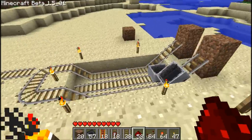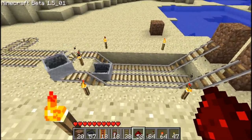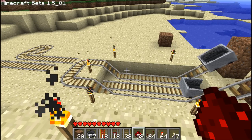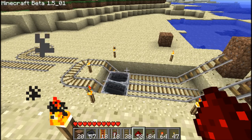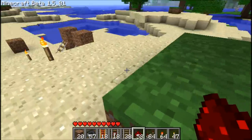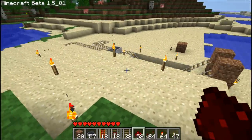So what I want to go over today is actually boosters. We've gone over these before in previous tutorials, actually several times. I've dealt with methods of using boosters, methods of using boosters to auto-launch your cart. We've observed using boosters to prolong the distance of a track. There is a new system in Beta 1.5 that's been implemented to attempt to remove the use of boosters and make them obsolete.